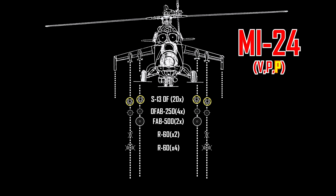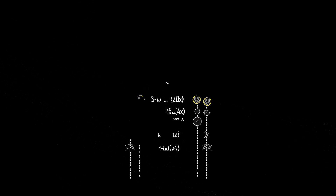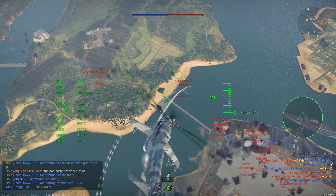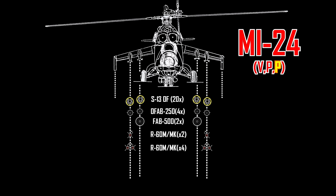The R-60Ms and R-60MKs are somewhat better — they eat fewer flares and are all-aspect. Though their lock range is still really weird, and you still have to use your mobility to point your nose at the enemy aircraft. These missiles are also installed one or two per pod on the Mi-24V, P, and Export-P variants.